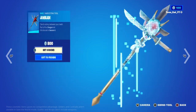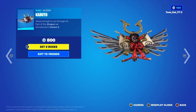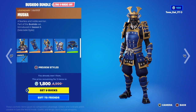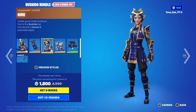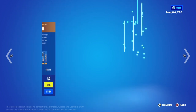Moving on — Shogun with the backbling Bladed Wings. The Jawblade Pickaxe is back. The Cobletoe Glider. They brought back the whole set for the Shogun skin. And the Shogun Bundle — we got Musa with the backbling Shiro, the Jaime with the backbling Shiro, the Perfect Glider, and the Cat's Claw Pickaxe.